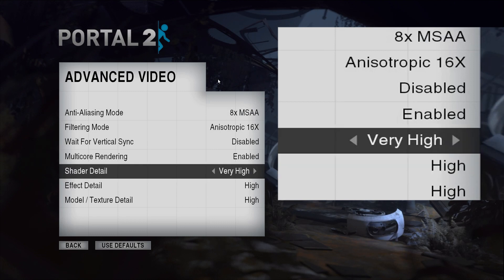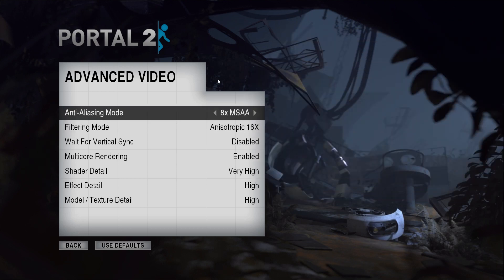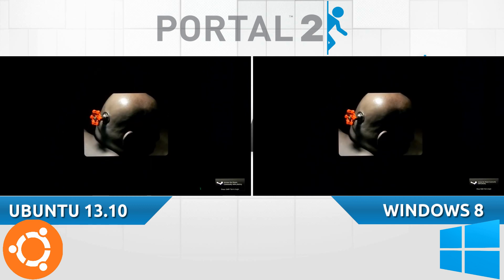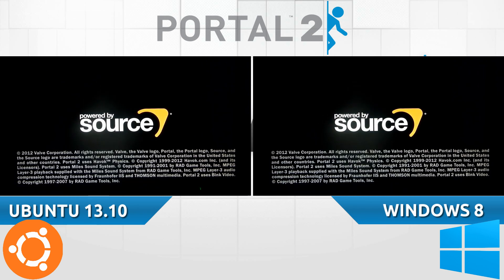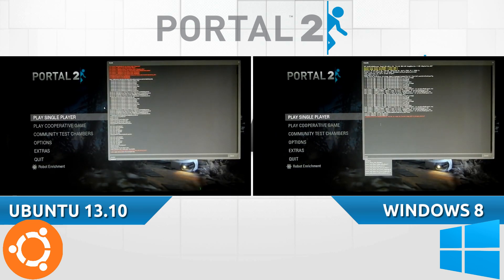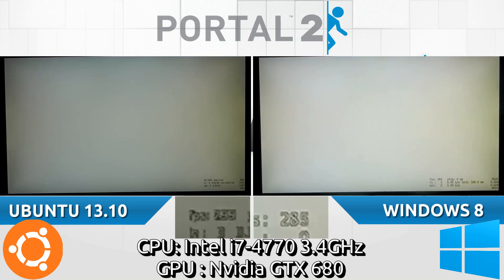The settings for both systems have everything enabled to High, with the exception that on Windows you can bring it up to 16x AA, but on Ubuntu they only allow 8x, so both systems will be running at 8x MSAA. This is running on the latest drivers, the 334 NVIDIA series. Rumors are that Portal 2 under the hood is apparently all OpenGL, compared to previous Valve ports which had a translation layer, making this an interesting test of OpenGL Source engine versus the DirectX Source engine.